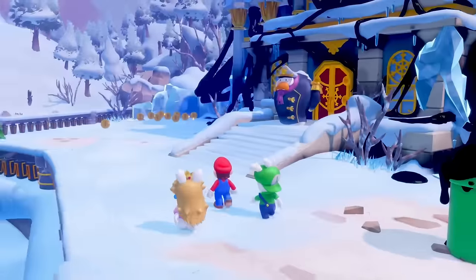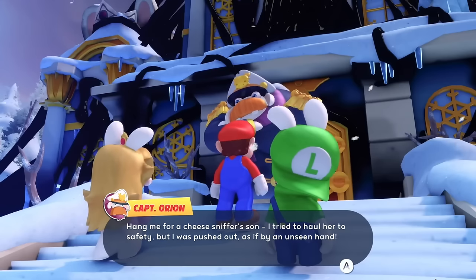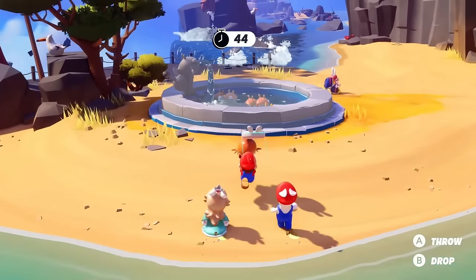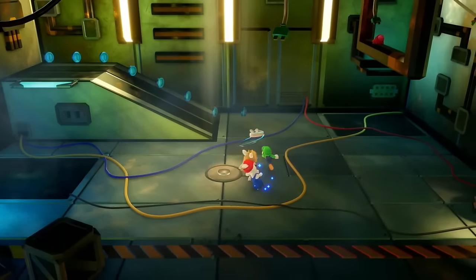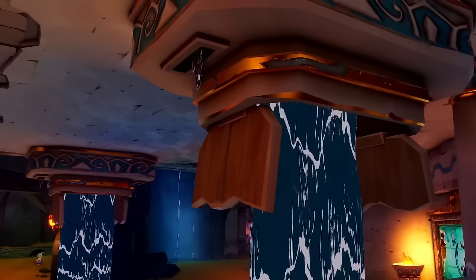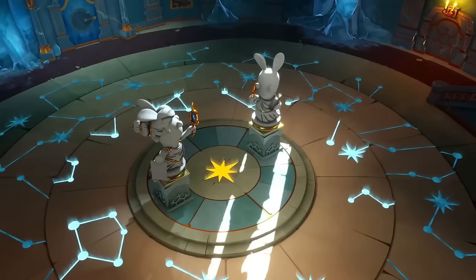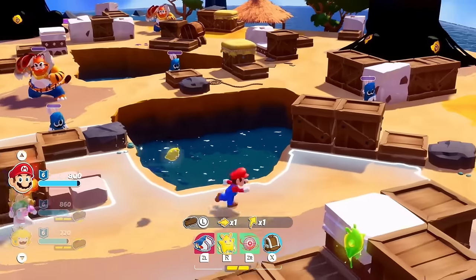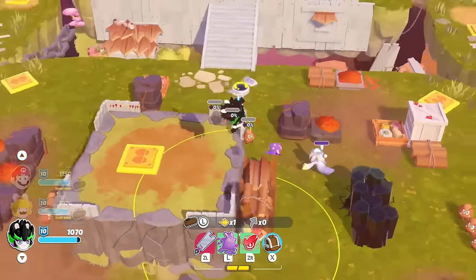Jumping in at number 10 is Mario + Rabbids Sparks of Hope. What makes this game awesome is its really good graphics on the Nintendo Switch — this is easily one of the best looking games Mario and friends have been in for a strategy RPG setting. It's got great presentation: the fonts, UI, sound effects, the crossover between the Rabbids and Mario franchise is fantastic. It's got interesting gameplay mechanics too — I like some of the upgrades over Kingdom Battle, like how you can go into the air with Beep-O and shoot different enemies.